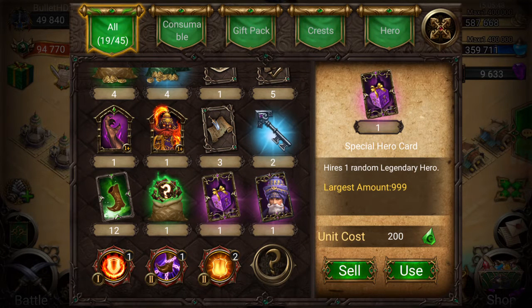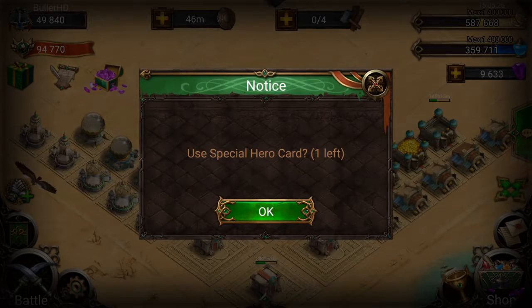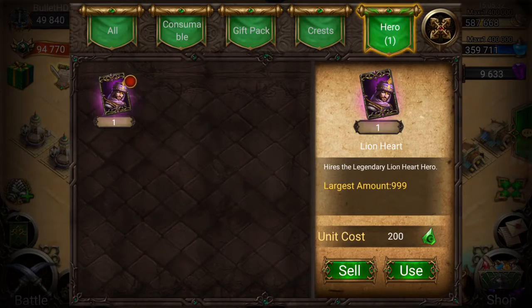It depends what we get — we can possibly get an RA from the special hero card. I know I was pretty lucky on Castle Clash, I got two Pumpkin Dukes two months in a row, so it's pretty lucky. So we're going to go ahead and open that. We've got to be lucky — let's see what we can get. Come on, let's get an RA. That'll be so cool. Man, that's so bad — we got a Lionheart. That's terrible.